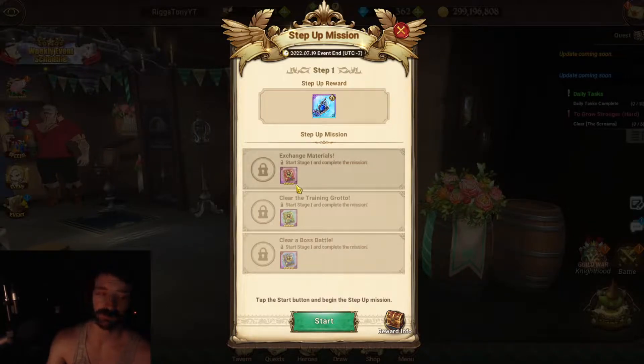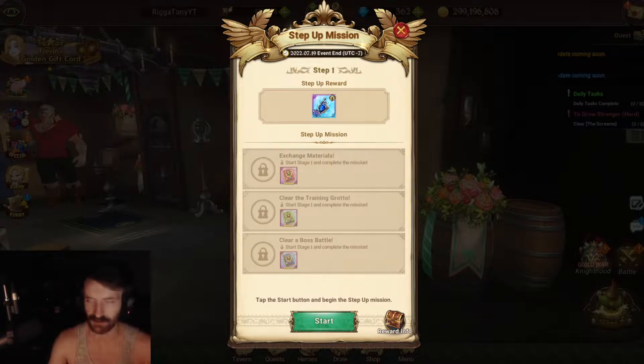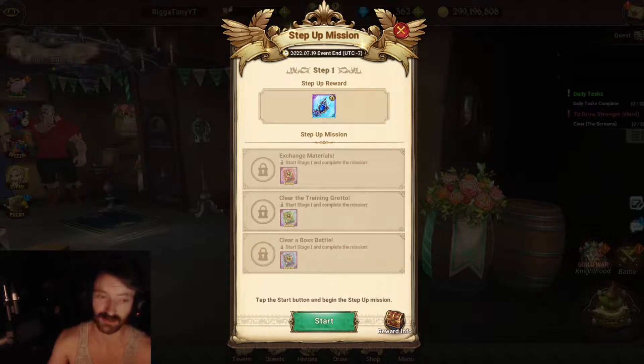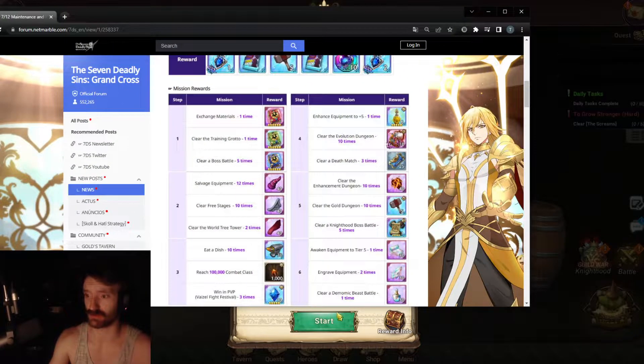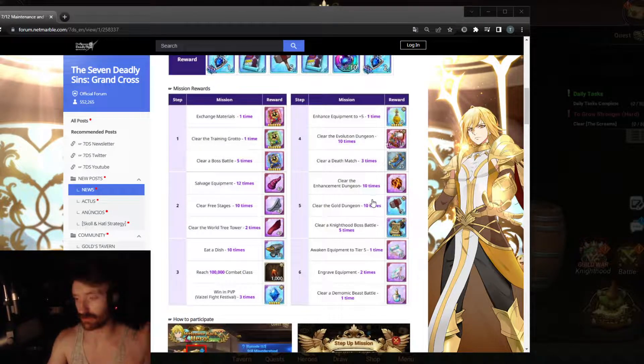Alright ladies and gentlemen, just doing a little video on how you can clear the step-up missions, in case you don't know how it works or you're new to the game. It's fairly simple, especially if you're on Global. I have it all pulled up right here — I'll flash it on screen so you can see what all the missions are. There are six total tiers.